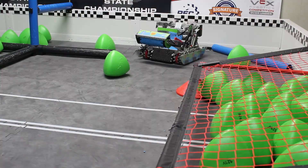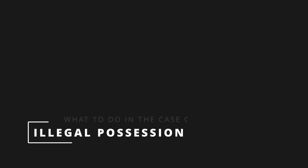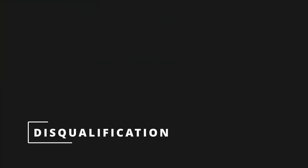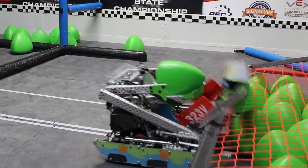A robot can only possess one tri-ball at a time. A tri-ball is considered in possession if the robot's change in direction would result in a controlled movement of the tri-ball, which usually means one of two things: either the tri-ball is fully supported by the robot, or the tri-ball is moved by the robot in a preferred direction with a concave face of the robot. Robots in possession of more than one tri-ball must immediately stop all robot actions except for attempting to remove the excess tri-balls. According to Q&A number 1523, if a robot scores in a skills match while possessing more than one tri-ball, the team is disqualified and receives a score of zero.